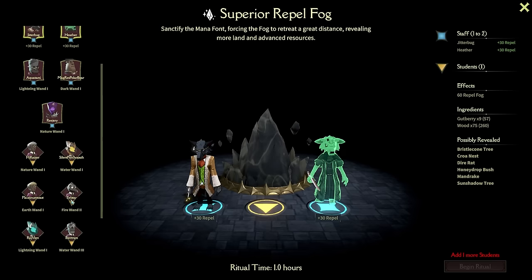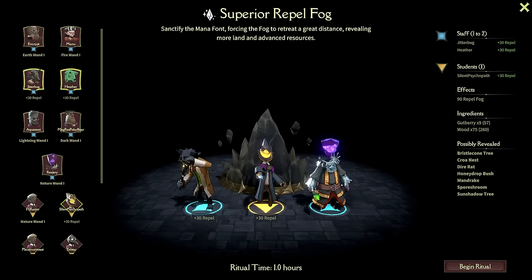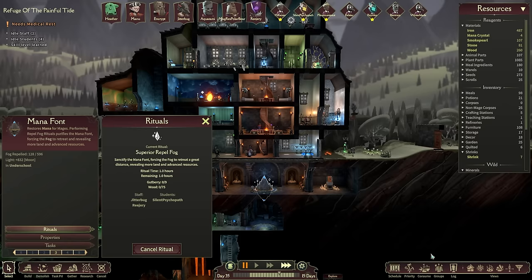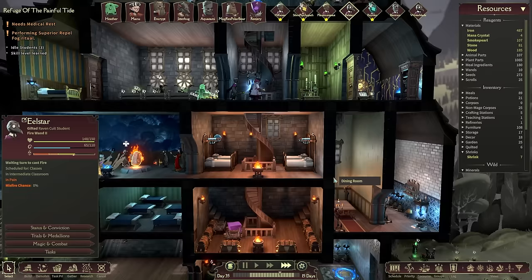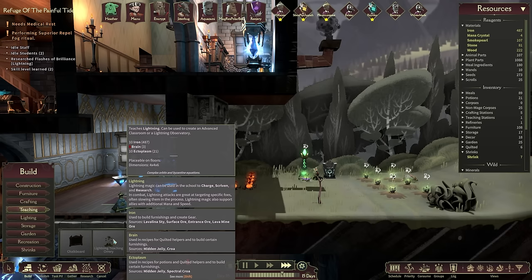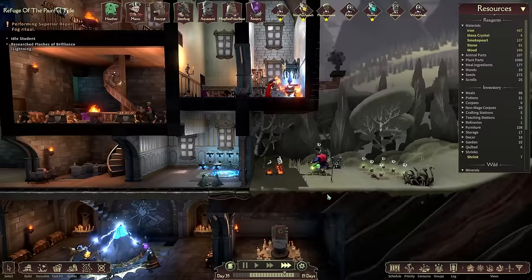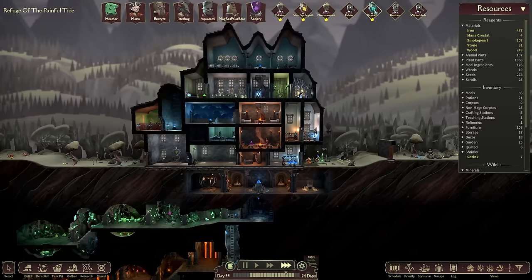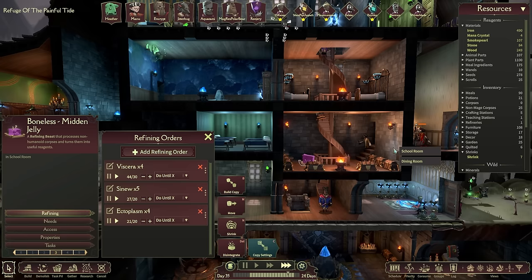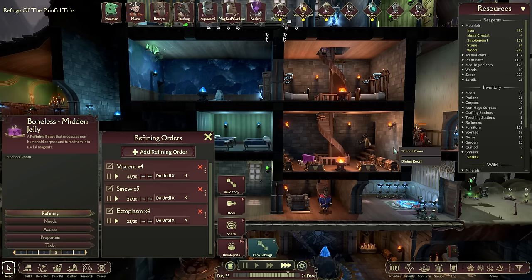Rejury will take that spot - great! Plus 30 repel fog - let's get it happening. Performing the superior fog ritual requires medical rest though - don't worry, you'll get it soon enough. Once that's moved over, I would very much like the lightning rod and lightning teaching orrery, but I need brains. I've kind of run out of those. I need to research how to get brains - who do I need to talk to? That's right, I need to research it. Maybe we don't go for this right now - instead we go for the brains research track, which should be quite fast.